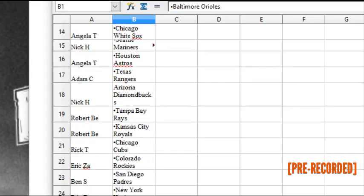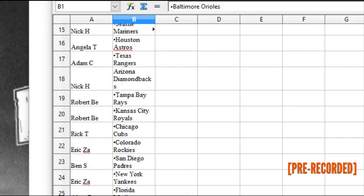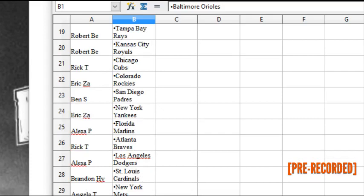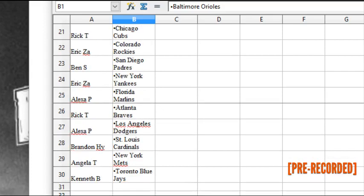Rick T. has the Cubbies. Eric Z.A. has the Rockies. Ben S. has the Padres. Eric Z.A. has the Yankees. Alexa has the Marlins. Rick T. has the Braves. Alexa has the Dodgers. Brandon H.Y. has the Cards. Angela T. has the Mets. Kenneth B. has the Blue Jays.